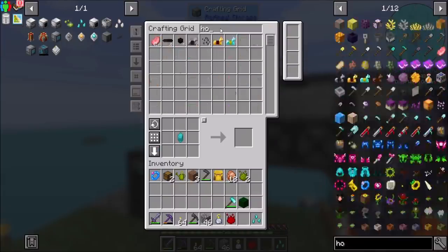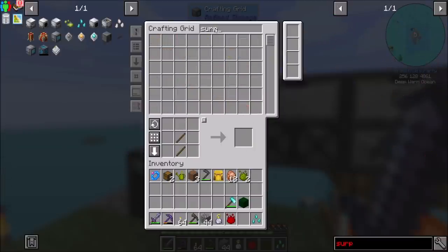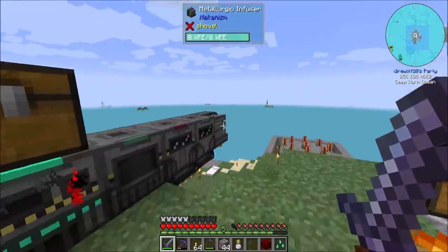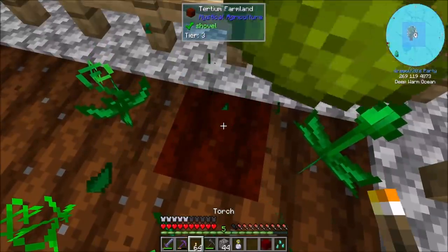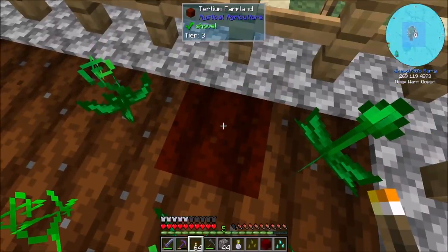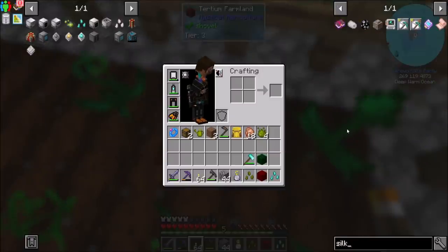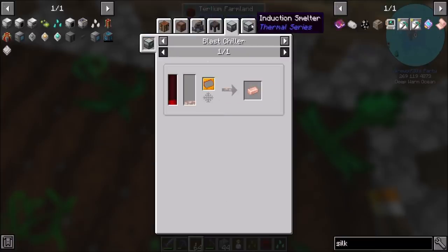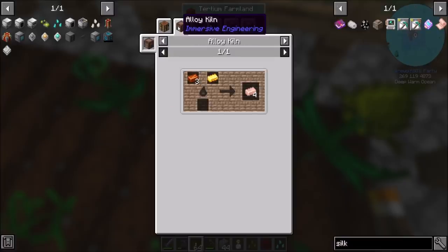Let's get another hoe — I feel like I'm making a lot of these, but it is what it is. And then the Supremium farmland. I'm going to go put that where the growth accelerators are. Now annoyingly, it says I just need a shovel for this. Do you think I need a silky-touch kind of thing? Is there a silk touch add-on? Silky Cloth from Tinkers needs rose gold ingots, which I can make in induction smelters, but I can make it in an alloy kiln.